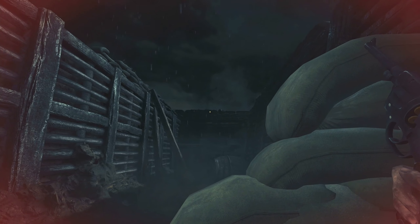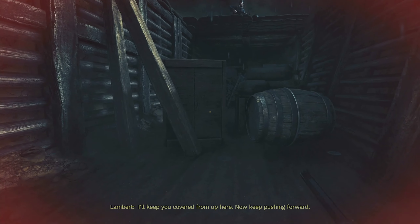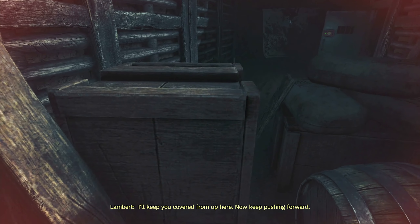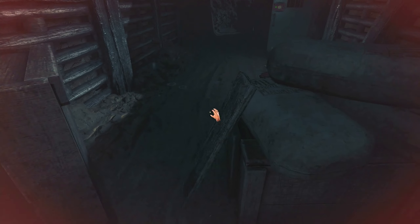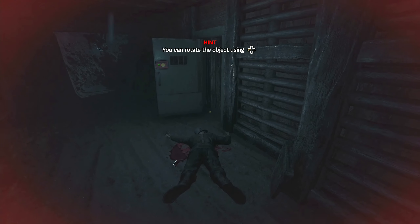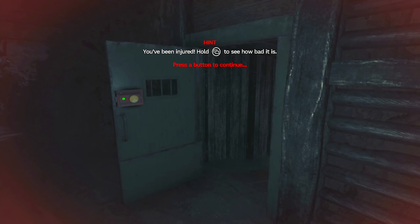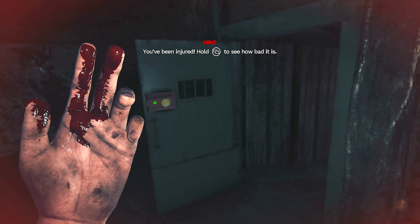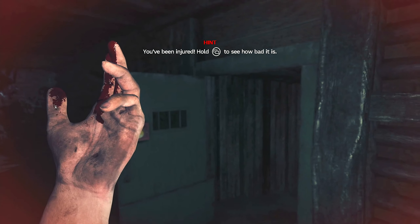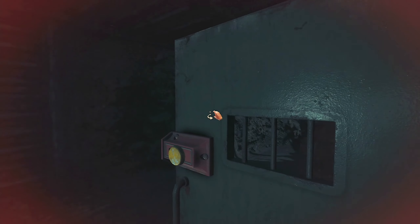Oh, somebody's shooting him — all right, way to go! Get this box out of the way. Move this. Hey, I need to heal myself. You have been injured — hold the select button to see how bad it is. Press A — oh my god, I'm like bleeding. I need a med kit or something. Let me close the door.